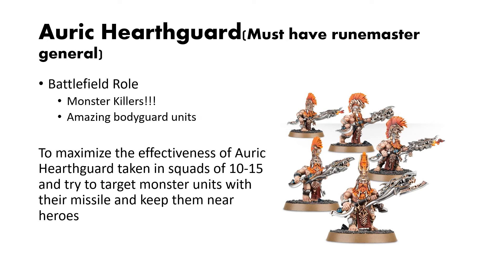These guys are monster killers — incredibly valuable in 3rd edition, and I would pretty much always include them exclusively for this monster-killing role, because monsters are really scary. The Bodyguard ability is also great, because similar to most factions, Fyreslayer heroes are force multiplier units, so the longer you can keep them alive the better. Hearthguard are pretty unique in that you can take them in any squad size and do fine. I recommend squads of 10 to 15 so you can stack buffs on larger units, and always try to target them at monsters while keeping them near heroes.